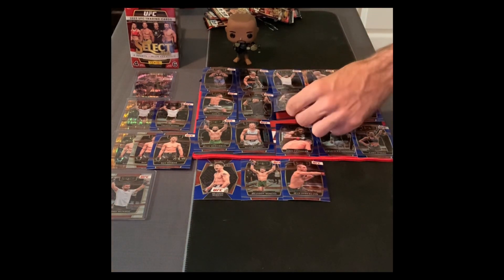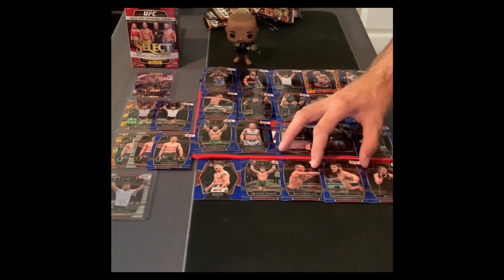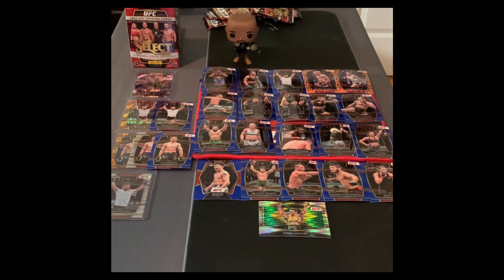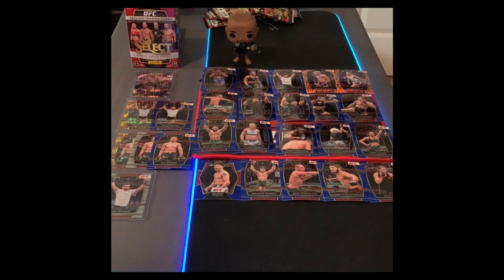To replace that spot we got Andre Muniz — another rookie card, just a blue. Then another blue coming up — that's a girl fighter, Juliana Avila. Don't really know who she is, never seen her fight before. Nice pull after that — another blue Khabib Nurmagomedov! That is a good pull. We got an Umar and a Khabib Nurmagomedov card — let's go!